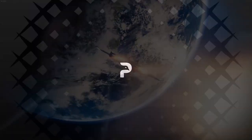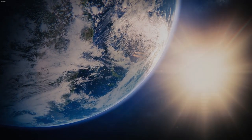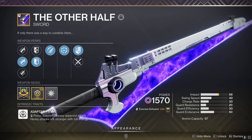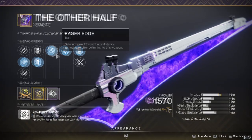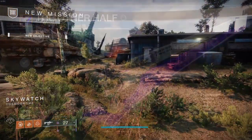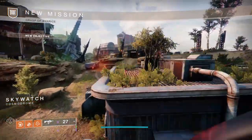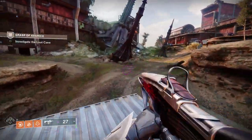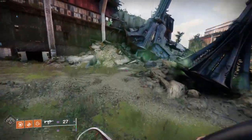Let's look at some heavy weapon essentials. Starting with weapon number 9, the Half Truths and/or the Other Half legendary swords. I wanted to slot these in here as the Eager Edge sword perk is unique to these, and is a really useful movement tool for jump puzzles or even encounters where time is of the essence. These both drop from completing Dares of Eternity runs and using Treasure Keys at Xur in Eternity.